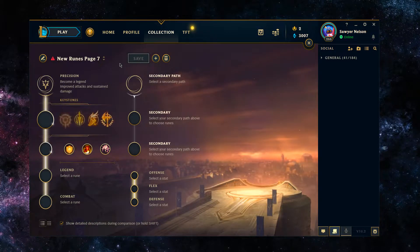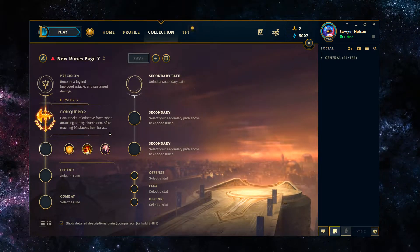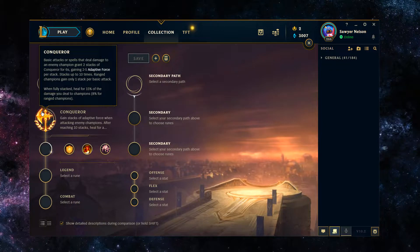Your best option for top lane is Conqueror, and even in the jungle you're gonna be seeing Conqueror a bit. With Conqueror you gain stacks of adaptive force whenever you auto attack or hit an enemy with a spell. With Hecarim you'd be using your E, Q, W, etc., so you can stack it up really quickly. It has pretty good synergy with how Hecarim wants to play out a fight — spending his HP early to build up Q stacks, then once he has an all-in angle spending his ult and E. The extra adaptive force goes a long way, especially if you land a fully charged E on the enemy top laner.